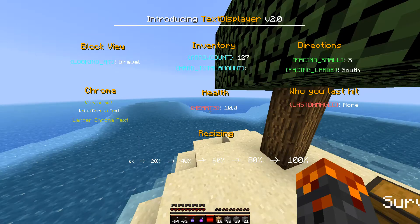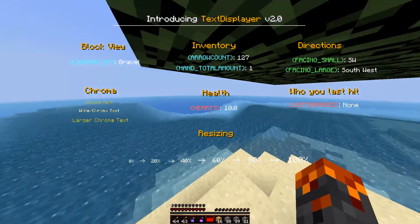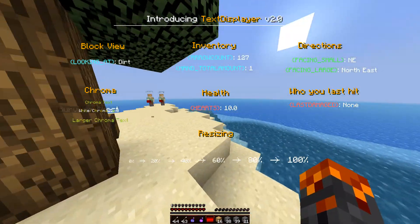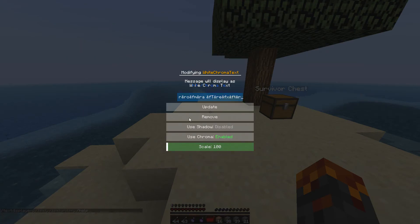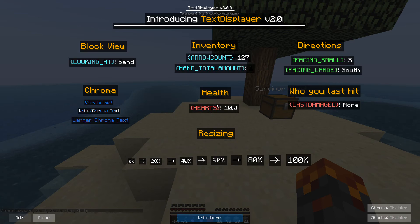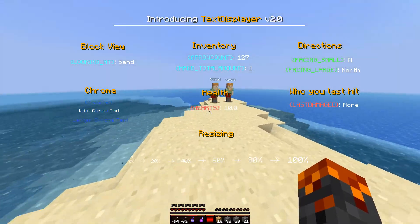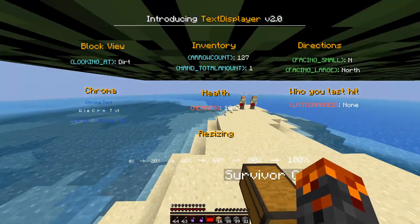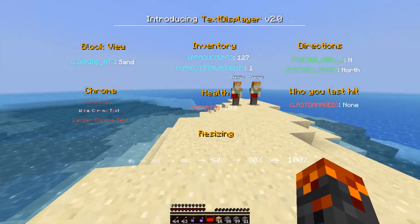The next thing we've got is chroma - this is a big update since a lot of people enjoy having chroma mods. It did take a while to implement. We've got chroma text, which is the smaller sized one, and white chroma text which is chroma text with white in the middle. This is all just one element using color codes. It works pretty well, though it looks a bit weird. Larger chroma text is also available - so that ties into resizing, which we'll get into in a minute.